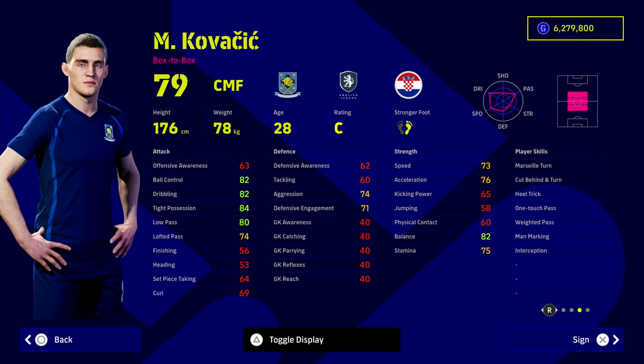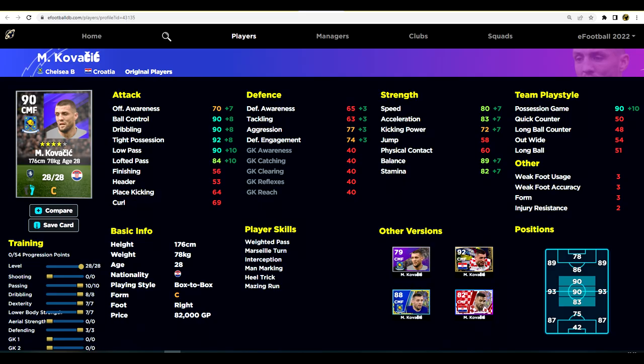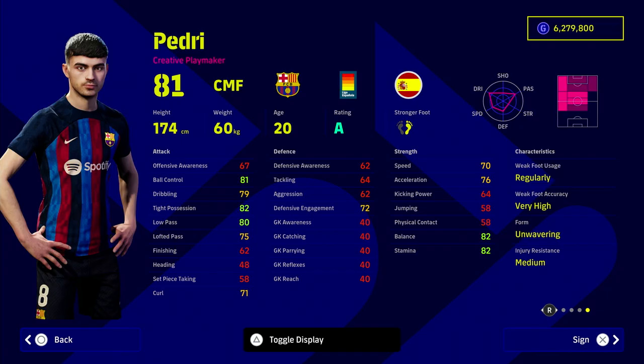Starting with Kovacic — these are in no particular order. Kovacic is an absolutely insane player. His stats are massive; he's about 80,000 GP. He is listed as a box-to-box but when you look at his stats he is very creative. He's got 90 in ball control and dribble, 92 tight possession, and 90 low pass. Absolutely incredible — definitely a hidden gem in the game.